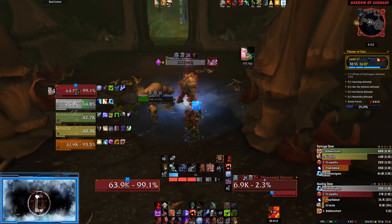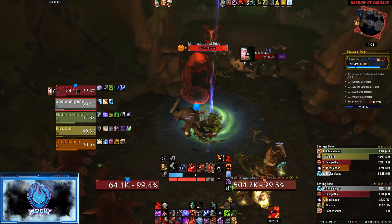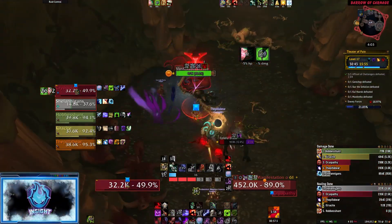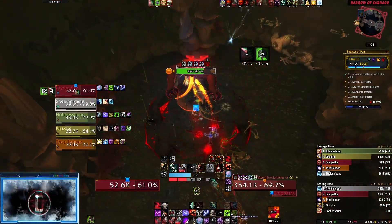Taking a quick step back, being a blood death knight in this place does have several advantages. For instance, if my healer were exceptionally low on mana, I would have kept the diseased horror under my control. This would allow us to drop combat and allow her to regain some mana. Once the group was ready, I could have released the horror and spawned Prideful. Spawn Prideful only when everybody is ready — if you have to wait before engaging the pack that would normally spawn Prideful, do so. Better safe than sorry.